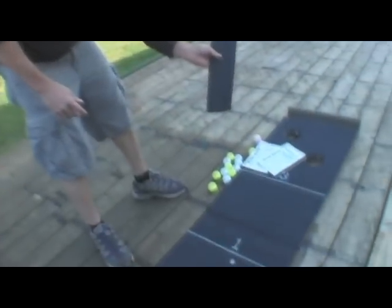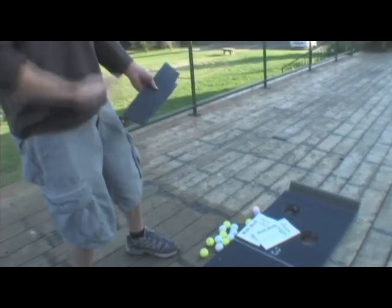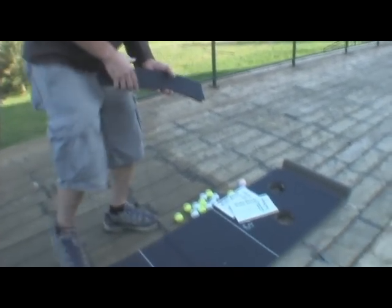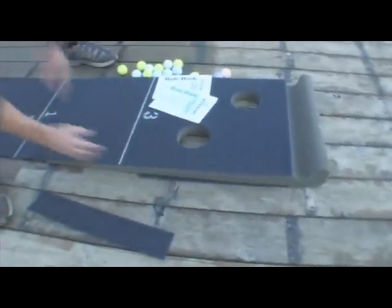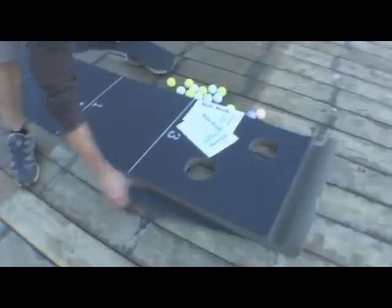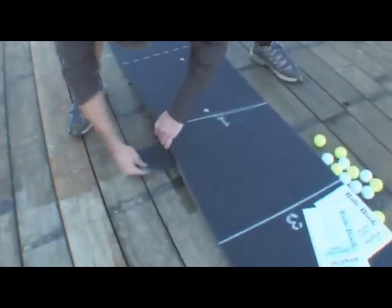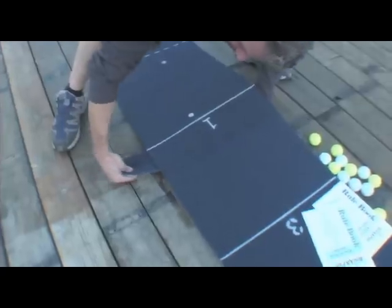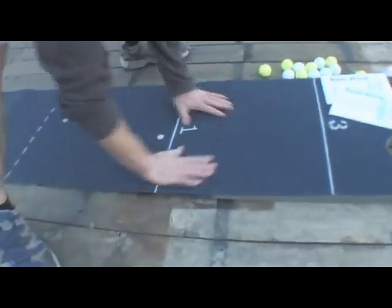It also comes with these shims. Whenever you're playing, sometimes all floors and surfaces aren't level. So if this — for instance — I can put the shim here in case the ball wants to go to the right. Or I can put the shim anywhere you feel you need to. Quite often you need to put it under here for the transition — that's where I usually put them. They just fit in real easy like that.